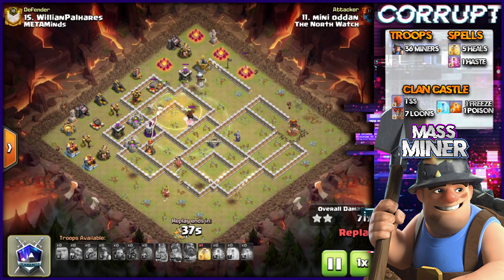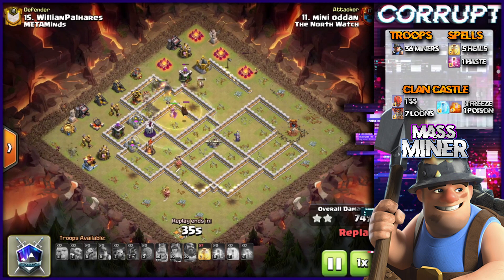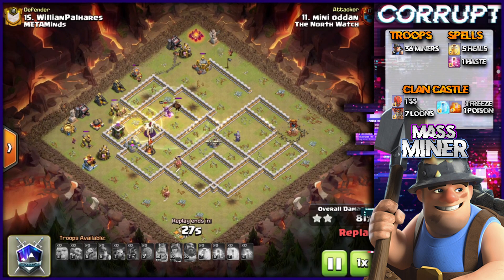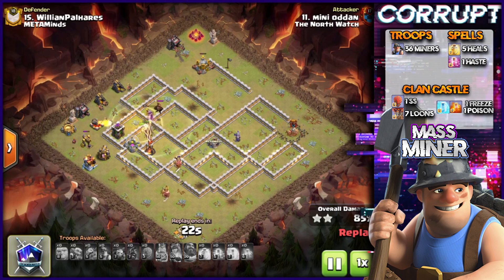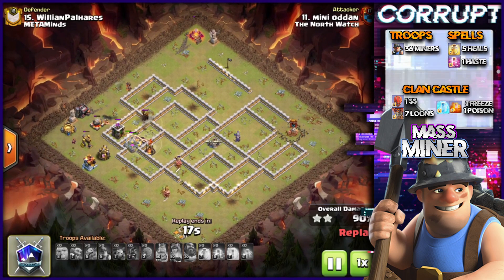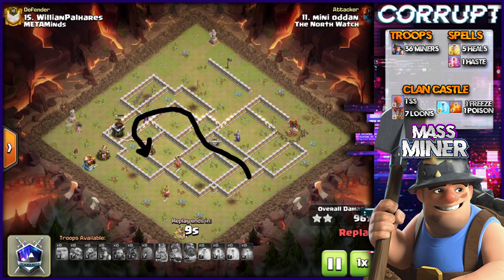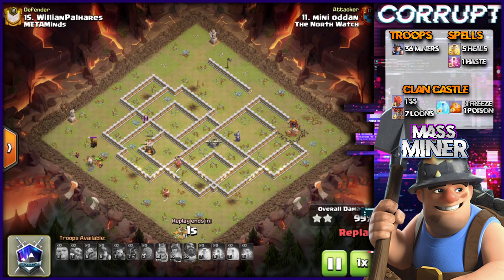We're healing over areas where large groups of miners need it — splash damage areas, giant bombs, a lot of point defenses, and especially splash buildings like the multi-inferno. Keeping them alive underneath it is extremely helpful. You can see the pathing the miners took — they went around the multi-inferno and around the base like this. Some miners did go out this way, but that's still completely fine. That's the power of a Mass Miner attack.